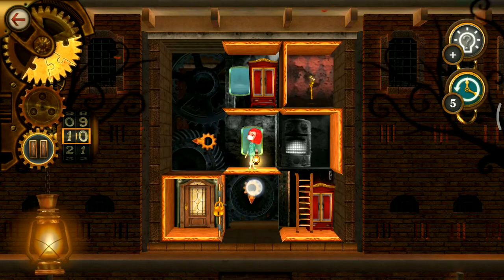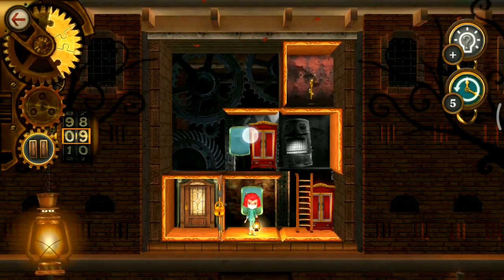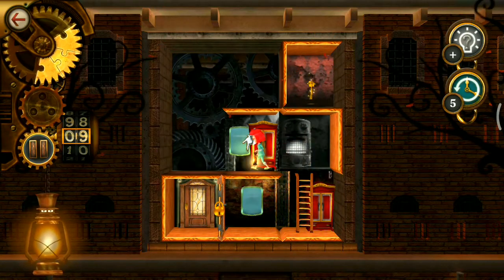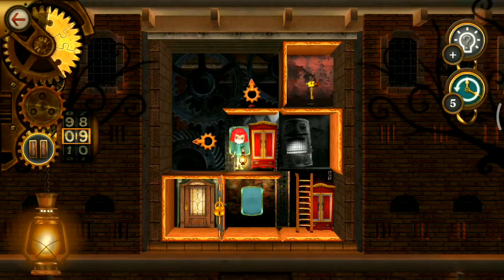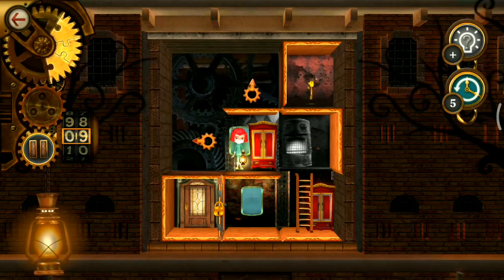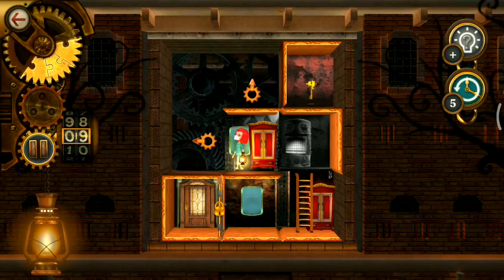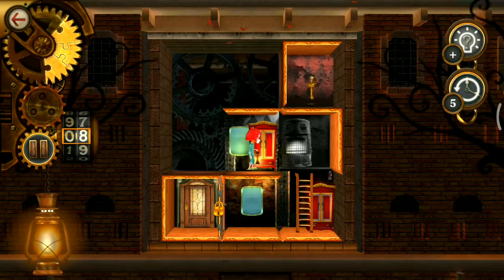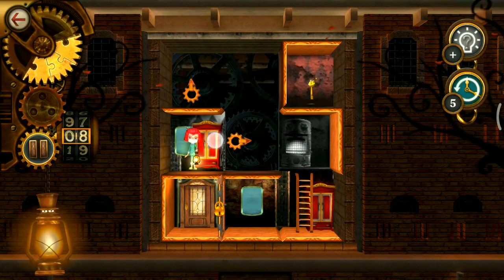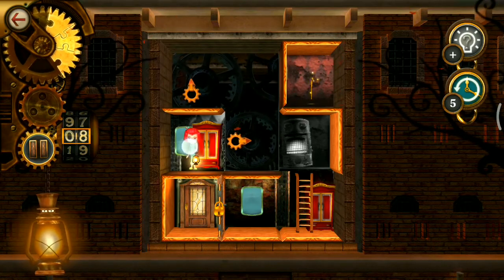So I am moving it down and we have this room here, so we are going for that room. Now I am using this room to shift to the left side. My intention is to bring this room to the same level as that room because we need to get out of here.